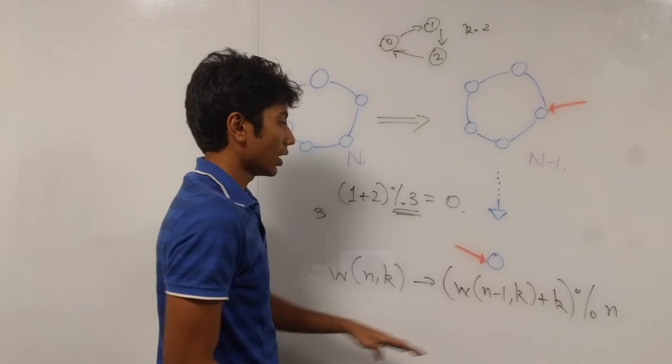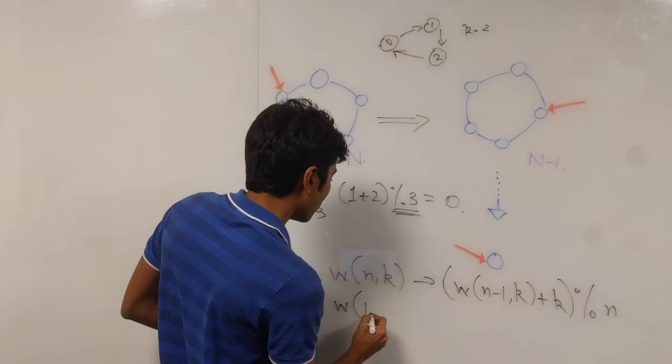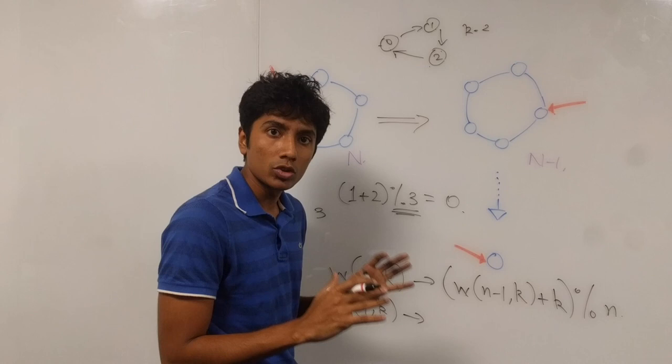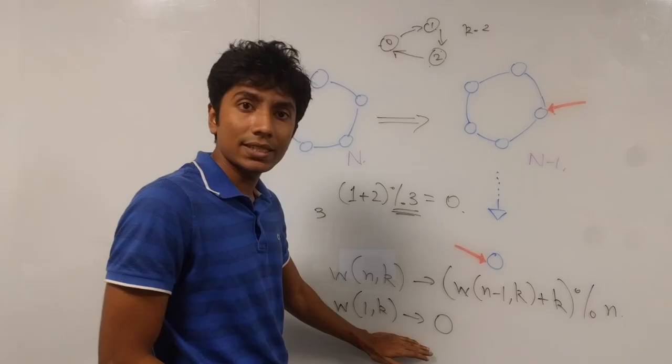This gives us the recursive equation: W(n, k) = (W(n-1, k) + k) % n. The base case is when n=1: regardless of k, the answer is 0, because that one remaining person is at index 0 and wins the game. So we have a complete recursive solution.